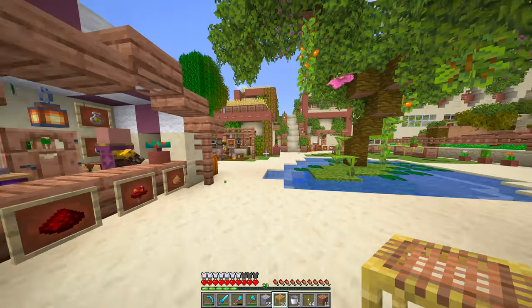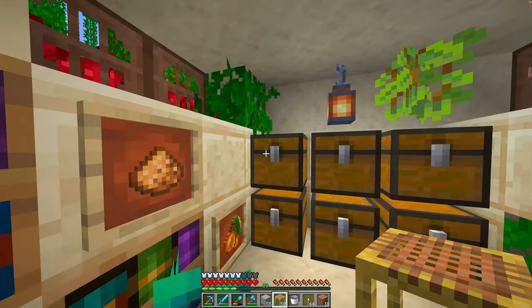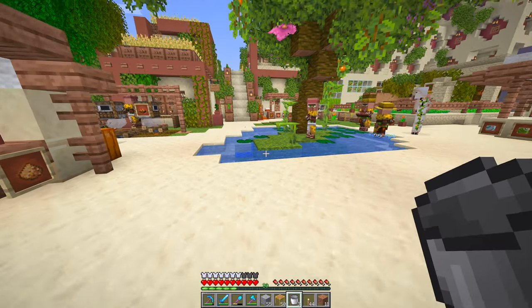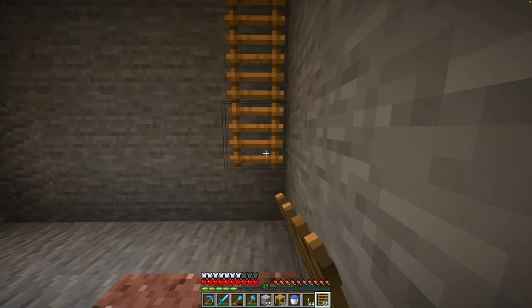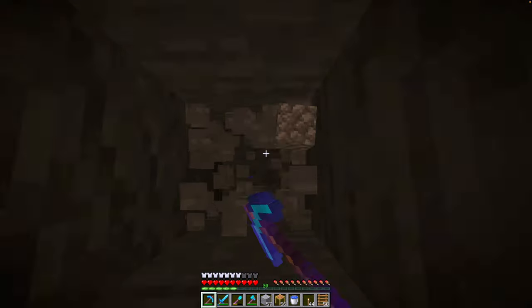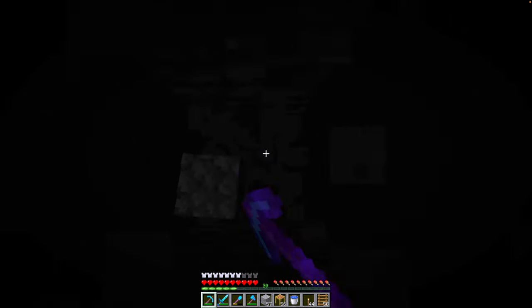The other basic ingredient is soul sand. I'm hoping we have some leftover — yes, we do. We only need one, so no trip to the nether for us today. I'm going to grab everything, including at least two buckets of water. And now all we have to do is dig straight down. Let's hope we don't run into a cave or some lava. This is really scary, so I'm just going to light it up as we go.